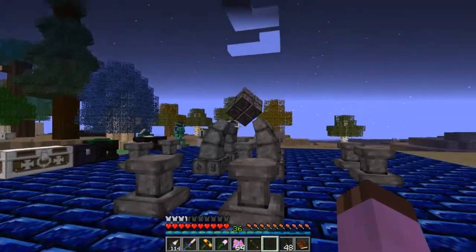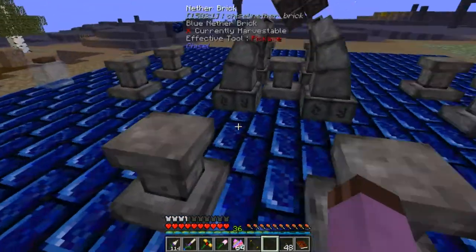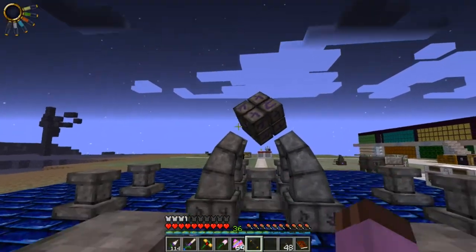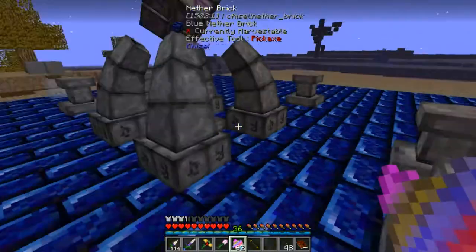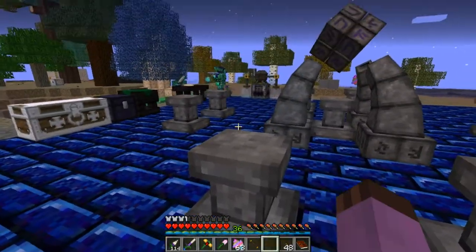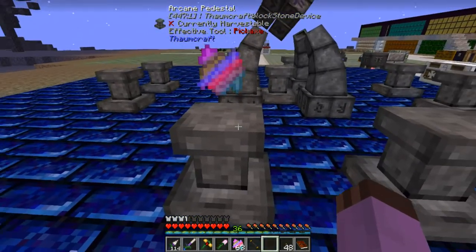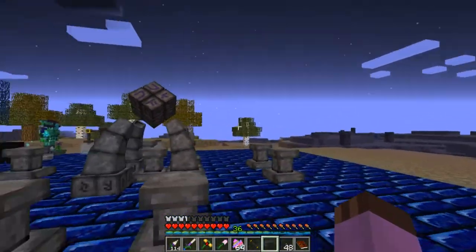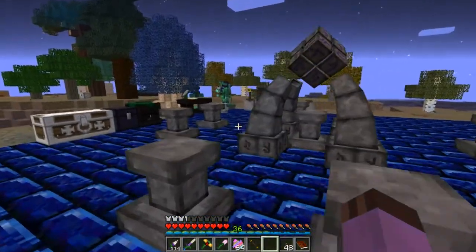The way the infusion altar works is I put an item in the center to be infused, then I put items that act as catalysts on these pedestals all around it. The items also have to be arranged symmetrically. If I put an item here, I have to put another item diagonally opposite. You can just right-click to get them off the pedestals. Pedestals are also good for creating a showroom of things, because they kind of just float in place.